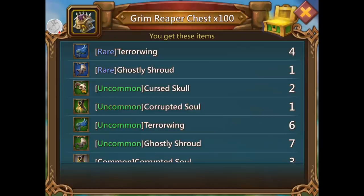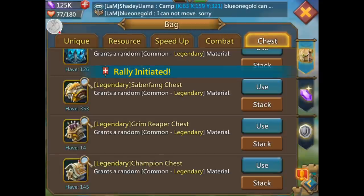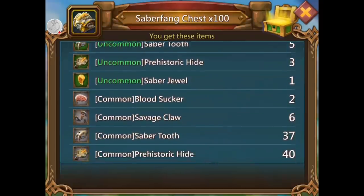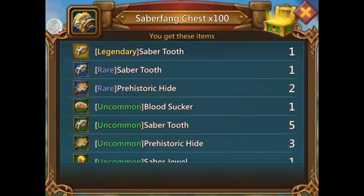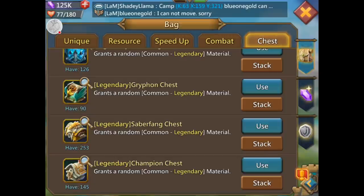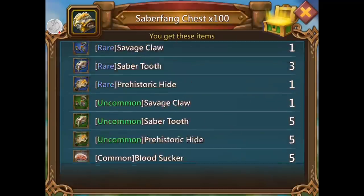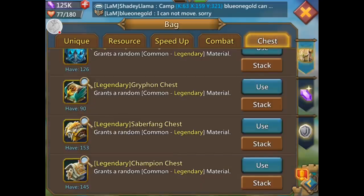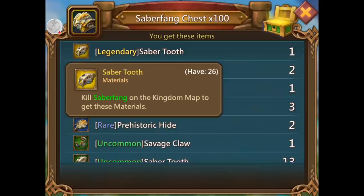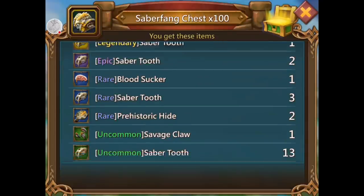Come on — no, too green. They add up anyway. Saber fang — blood sucker. How many legendary saber tooth do I have? 26! I have 26 legendary saber tooth and don't need any more, and then they give me an epic — two of them. I need blood sucker.